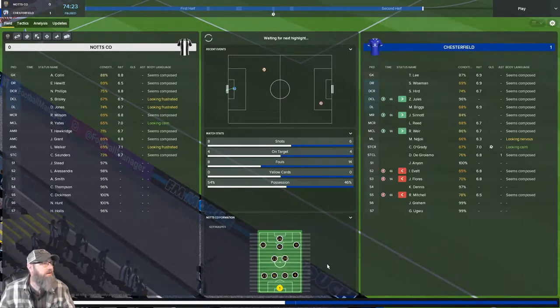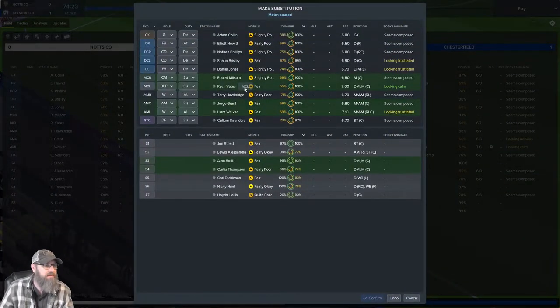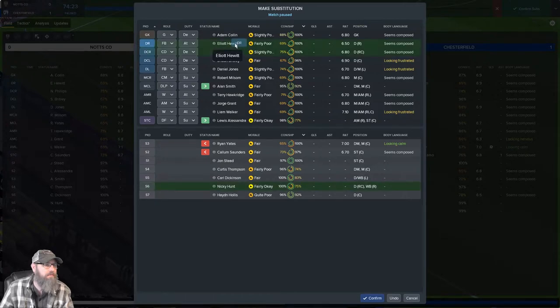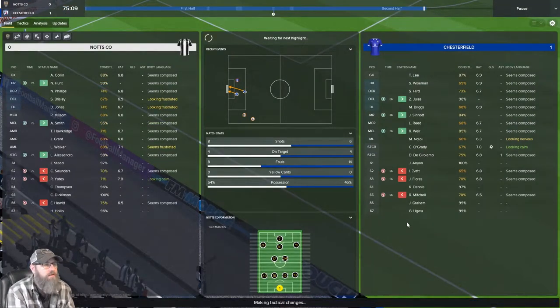I'm going to pause here — we're going to make a substitution. We do have some people tired and we haven't been doing spectacular. We've got to get Yates out of there — he's wiped out. Liam Walker has played well. We're going to put in Alan Smith. Callum hasn't played great, so we're going to put in Alessandra. And we may as well make one more — we're going to take Q out and get Nicky Hunt some play time since he supports me. I will play favorites.